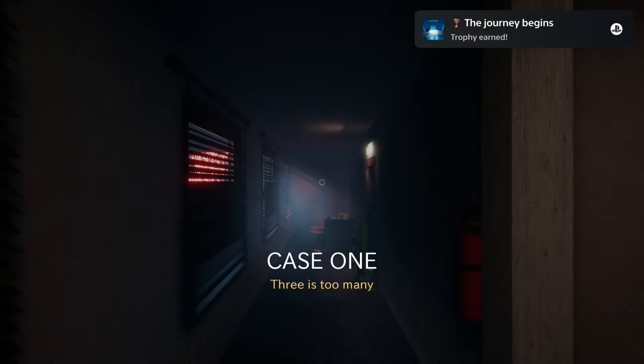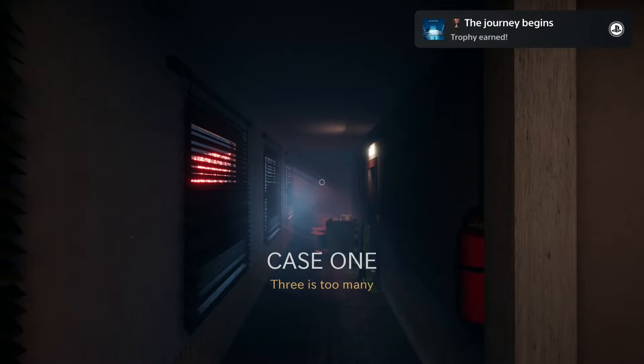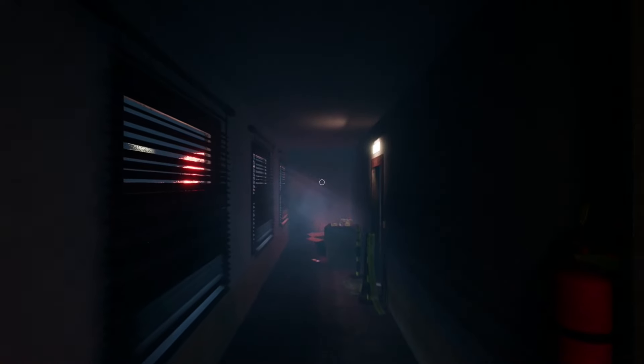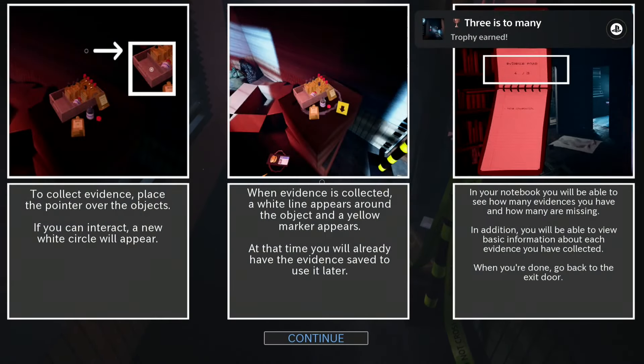Controls are simple: you move your character with the left stick and you can interact with items by pressing the R2 button. Once the game starts you will already unlock the first trophy. Now press continue and move forward. Eventually you'll get a small tutorial, skip it by pressing the cross button, then move forward and interact with the police badge by pressing the R2 button.